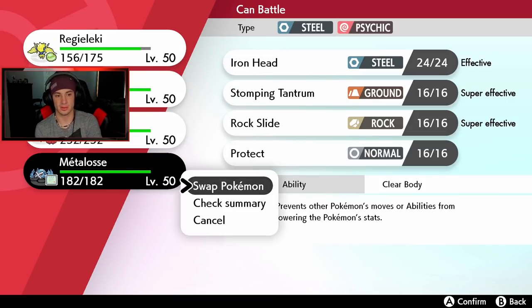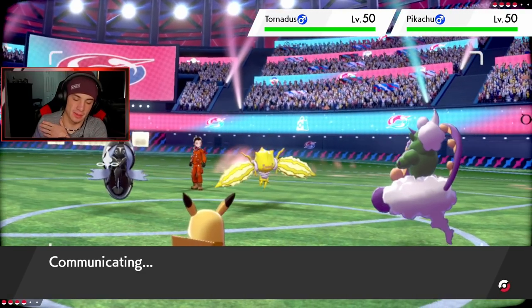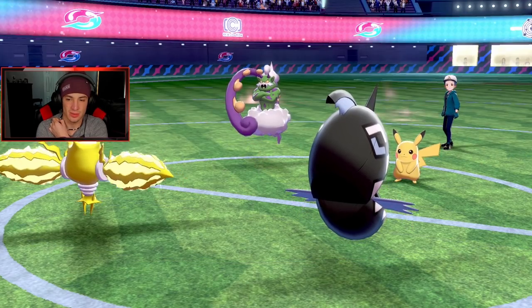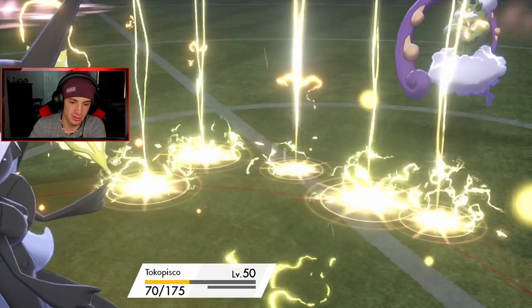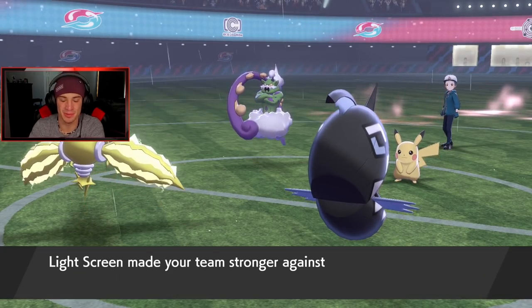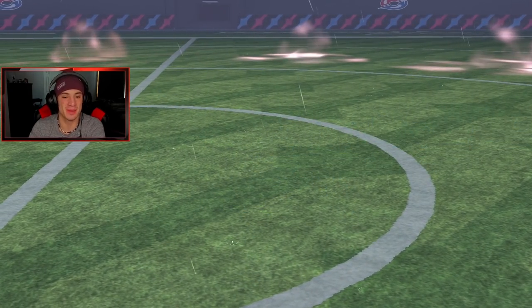Saving Tapu Fini for the back end. He sets up Rain Dance — I should have dropped Muddy Water. Okay, so that's why he set up Rain Dance — Kyogre is coming in. Let's just swap in here. Tapu Fini eats it without a Sash — you're my best friend! Good work Tapu Fini. Get off a nice Moon Blast on the Pikachu slot. Tapu Fini coming up big — she'll probably go down to the Pikachu though, but I'll take that any day of the week.